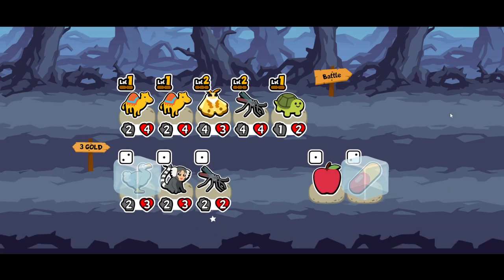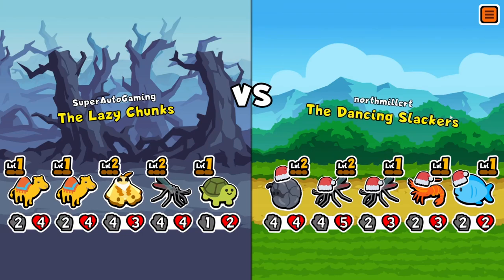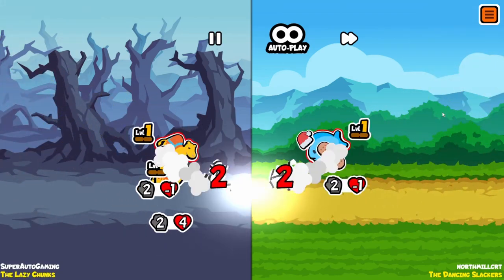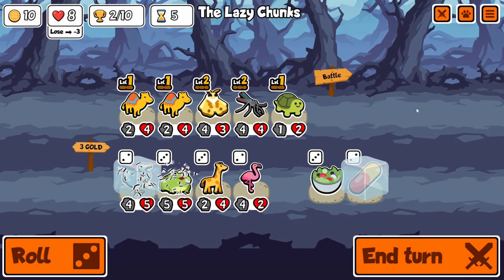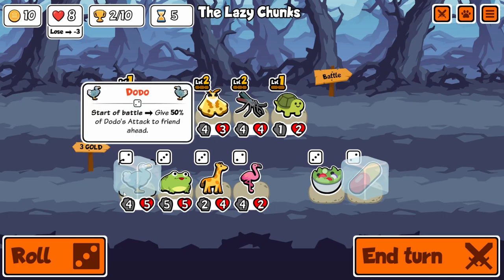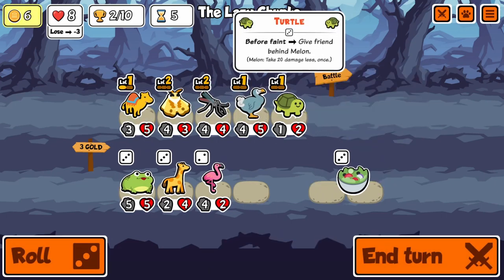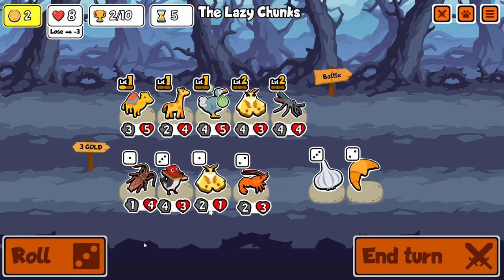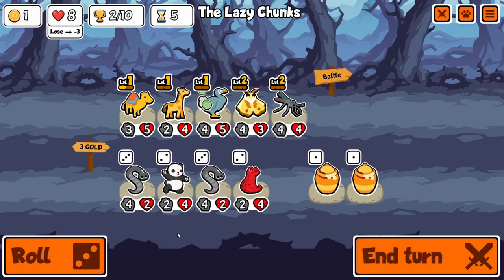We're gonna speed through these first few rounds because they're fairly straightforward. The first few rounds don't really matter too much, but some people want them included, so instead of skipping them I'll just speed through a bit. We're going to get a Dromedary and get a few buffs on a Dodo.